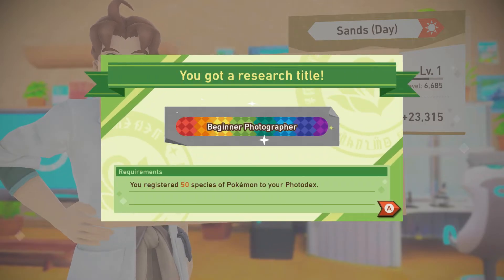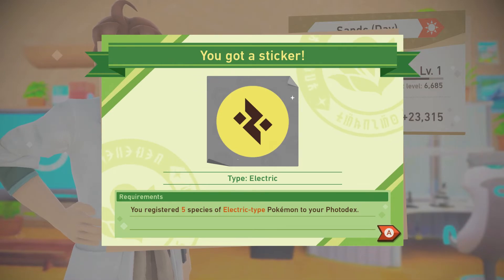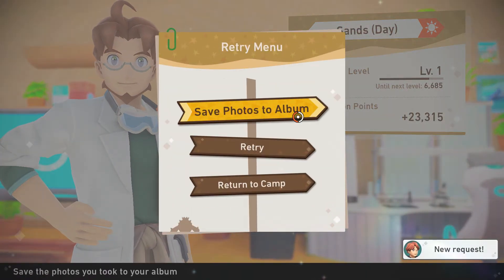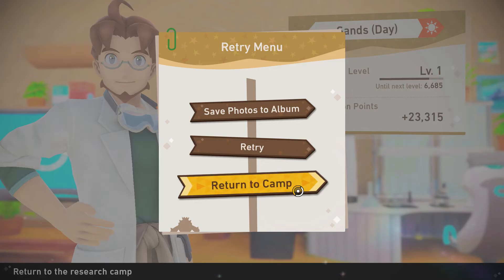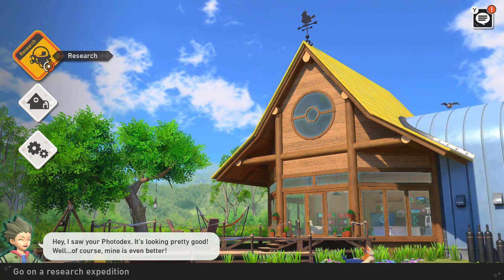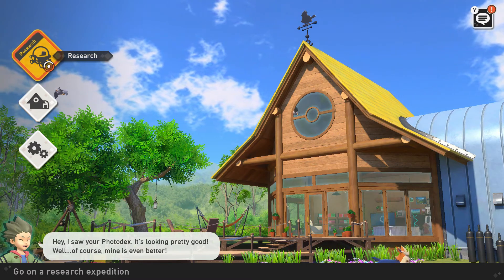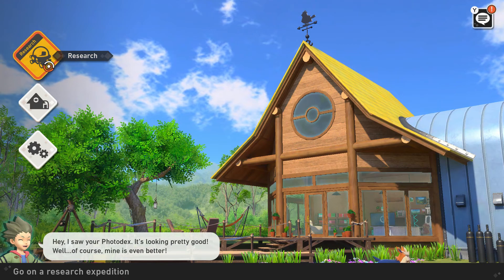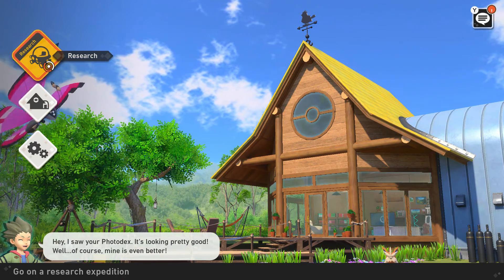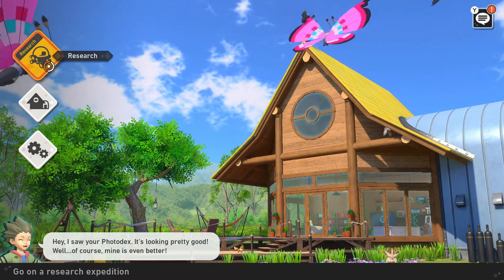Research Veluca Island. All right. Sparkles - an electric sticker. Now we'll go ahead and return to camp. Thank you guys for watching. Next time on New Pokemon Snap, we'll go back to the beach to get that up to level two, and then we'll do another Veluca Island to get it up to level two. See you guys then.